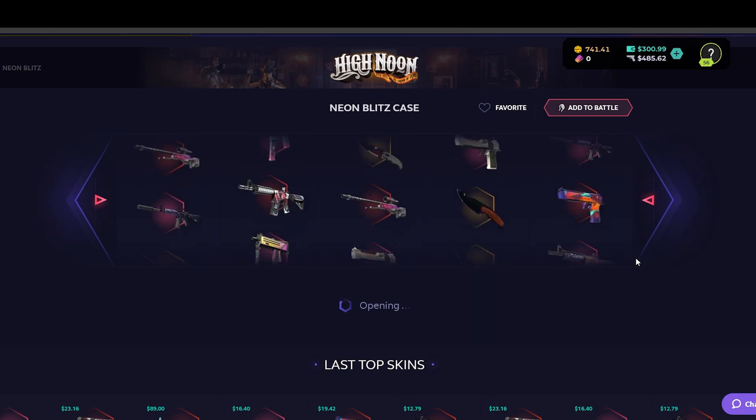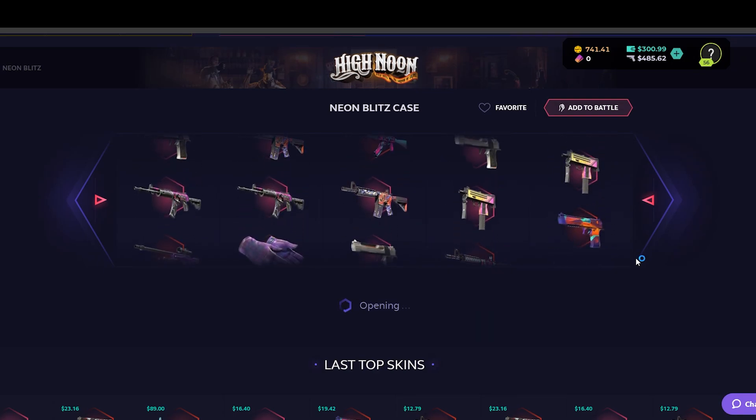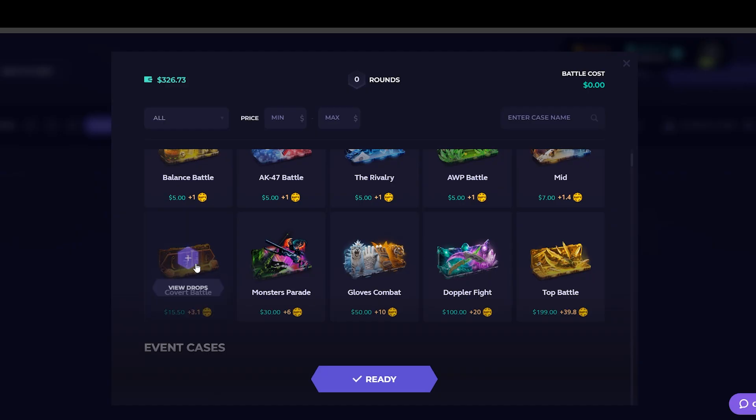Yeah, it's not bad — it was like 80 cents. One more — give us a knife, put us over a grand and we'll be set, please. Yeah, that's not good. I guess we've got to go back to battles, so I guess we're gonna step up the risk a little bit.